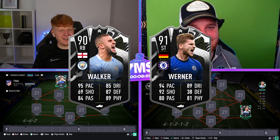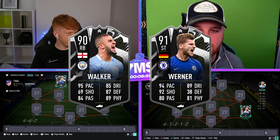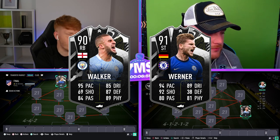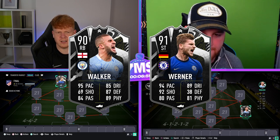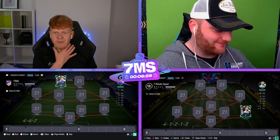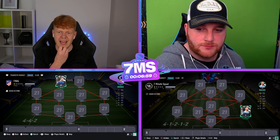So these both sit... I think Werner sits at like 320k or something, doesn't it? And I think Walker is a bit more like 280k. I think it's an 83, 85 and an 86 for Werner and an 83, 84 and an 86 for Walker. So slight difference in price. This Werner card obviously looks very, very nice indeed: 94 pace, 92 shooting, 80 passing, 89 dribbling, 81 physical. Pretty banging indeed.